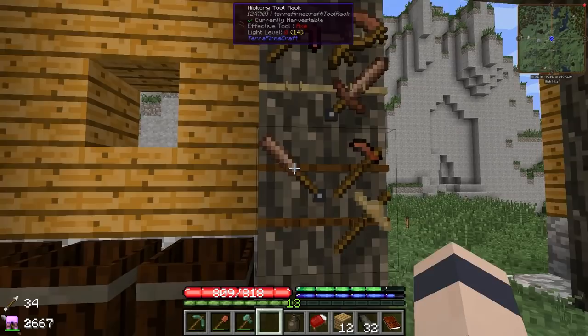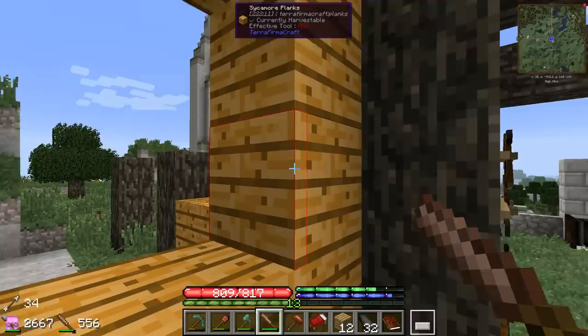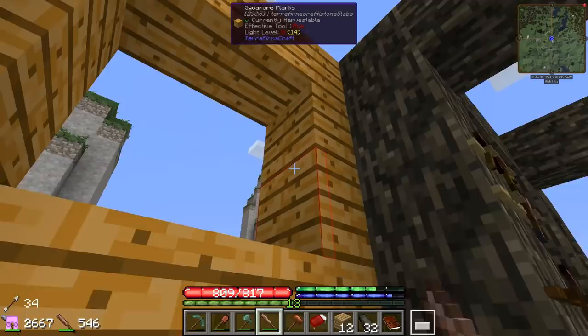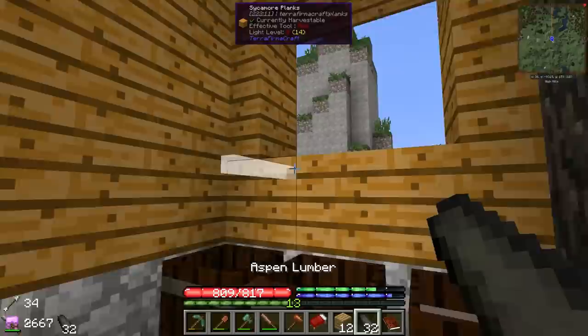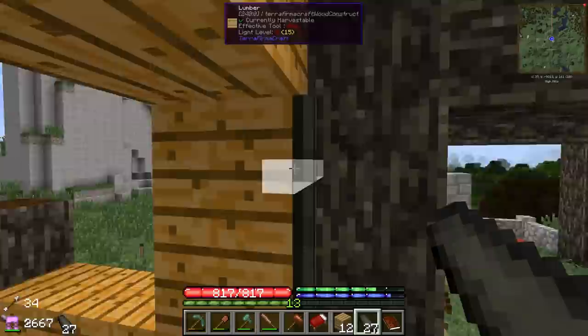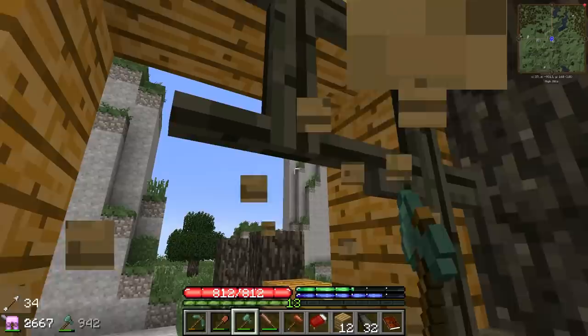I wanted to try making a window on this place. So we're gonna snag our chisel — we really haven't done a lot of chisel work. I think we'll go for a two-high window. Let's try widening it a little bit — maybe two more. That's a nice size for a window. I want to put a border around it to make it stand out a bit more, but that looks a little strange. I don't think I like it. I think I failed on that one — we'll try again.